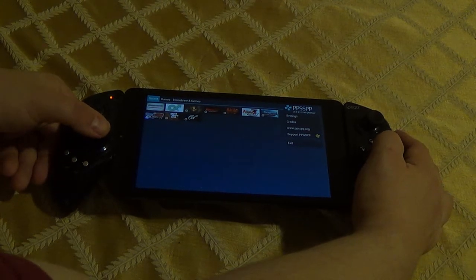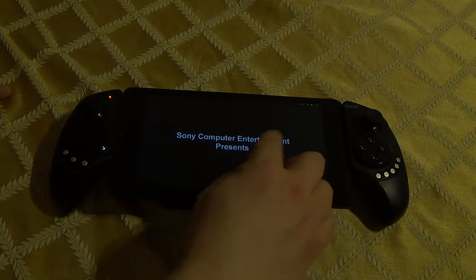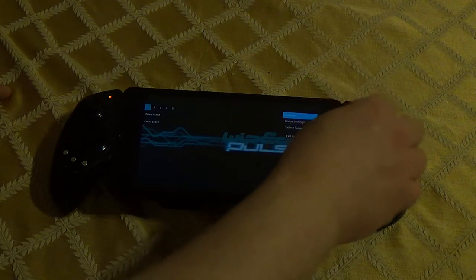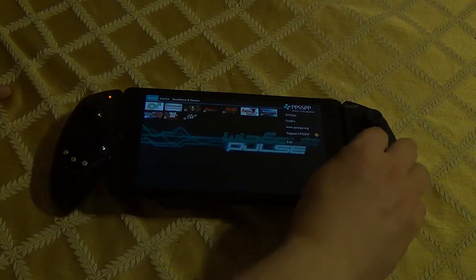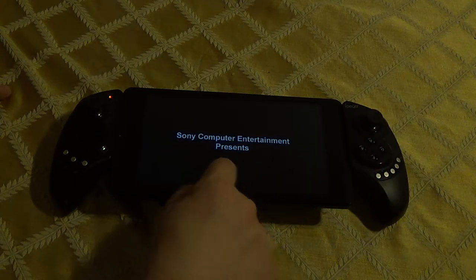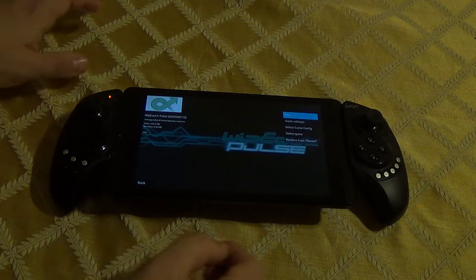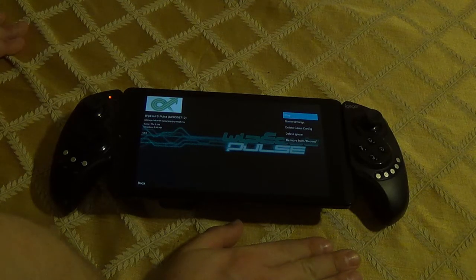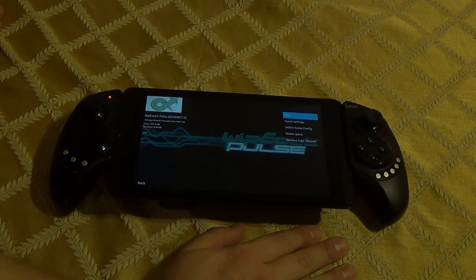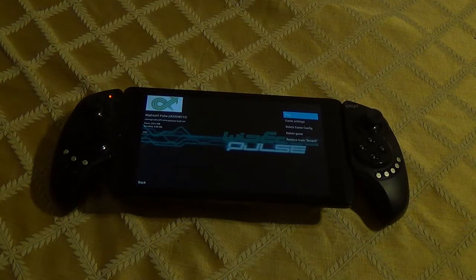Let me connect the controllers — the IPEGA 9023. I get asked that a lot. If you hold down the X button, it launches. There will be a button that says something like 'Create Game Config,' and that basically creates a configuration file that will store all of this specific game's settings. When you go into the game settings, you can change anything you want, and once you boot up the game, it will launch with those settings — but only for that game.